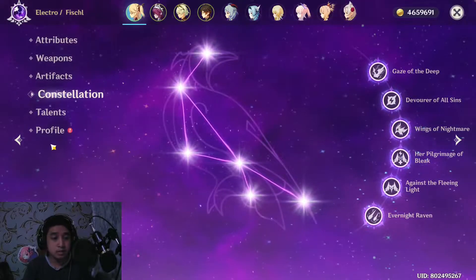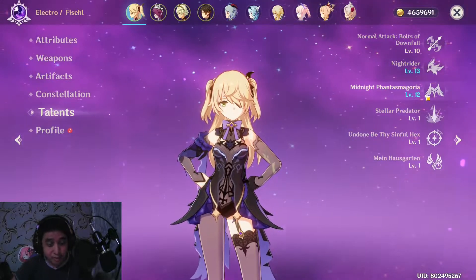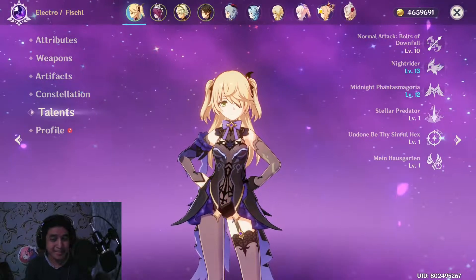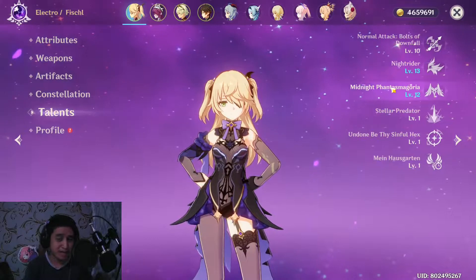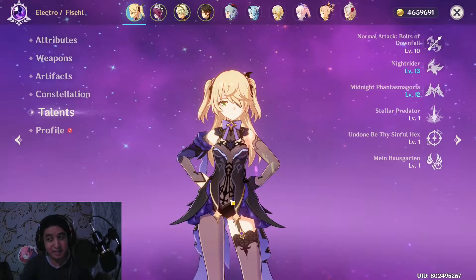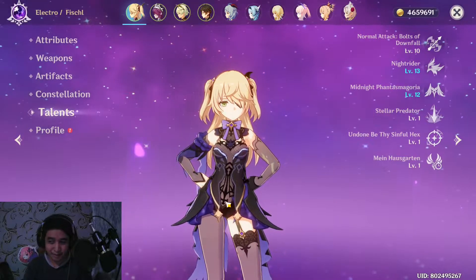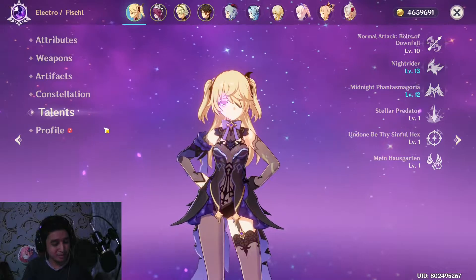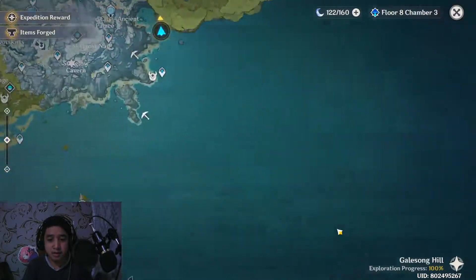I have C6 and talents at 10, 13, and 12. Sorry I didn't triple crown her — there are a lot of characters I wanted to raise. I stopped farming Fischl a while back but I'm now farming her little by little, because Shenhe and Yun Jin are coming in 2.4 and I'm farming them too.